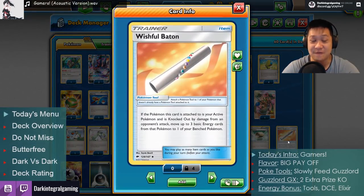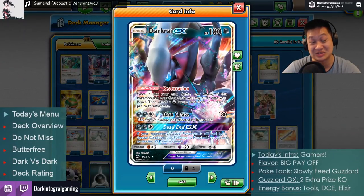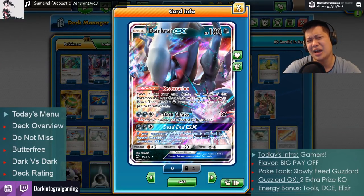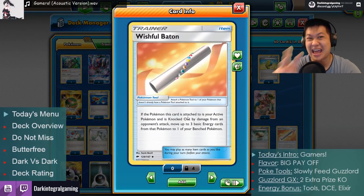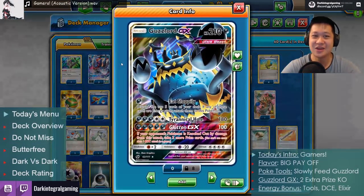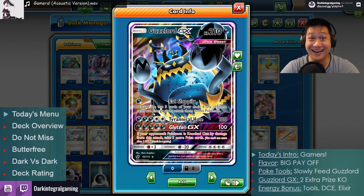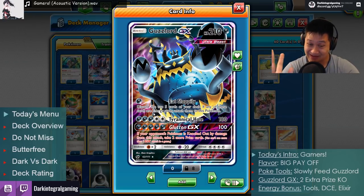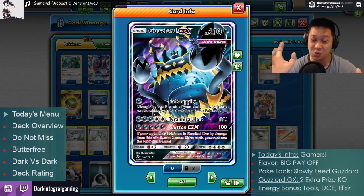We are running 4 Wishbatons. What is this? This is like an energy donor contract. When you attach it to your other Pokemon — say one that uses 3 darkness energies — when they go down, you can donate those energies onto one of your bench Pokemon. So if you give 3 darkness energies onto your Guzzlord, that greatly — more than halfway — breaks the ancient seal. And it's completely free. You don't really have to give Guzzlord any energies, and it will slowly come into play once you release it.